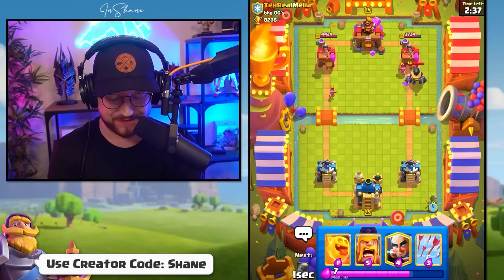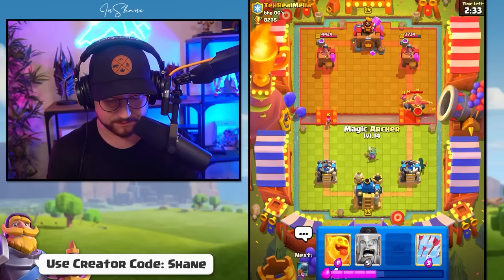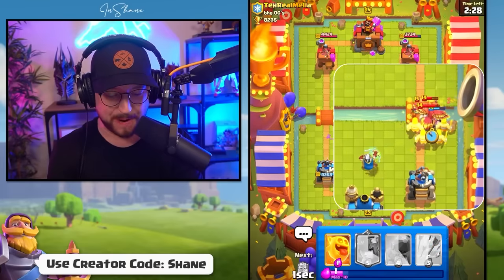He's got a Mega Knight. Let's go right side of the arena, and then we'll surround the Mega Knight with some Barbarians. Magic Archer first — once the Mega Knight jumps, then we go Barbarians. There it is. That's the round.